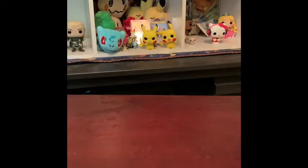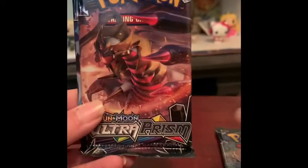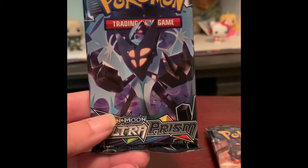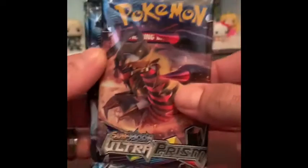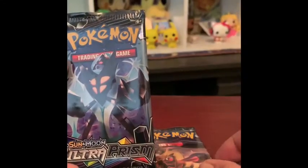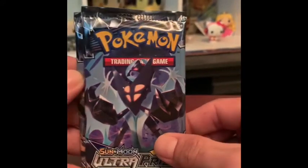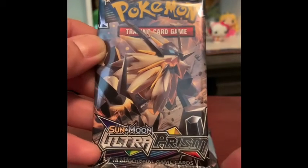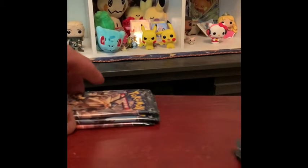All right, choose your box, Andy. I'm gonna go with the right box. All right, I will go left. You open them just like this — there we go. Three packs each. I got the Leafeon pack, the Giratina pack — had to think on that one — and another Giratina. My favorite! I don't think that's Solgaleo, it's called a different name. Oh well. All right, I'll put mine right here and I'll go first.